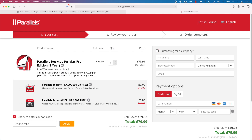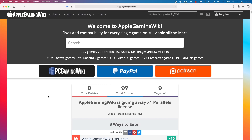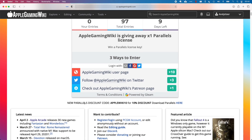Parallels is definitely one of the best ways to run Windows games on the M1 Apple Silicon Mac, and if you use our discount code AppleWiki10, you can get a 10% discount. Please also check out the Apple Gaming Wiki homepage — we are giving away one license for Parallels, there's only a few days left, so please enter now. The details are on the website.